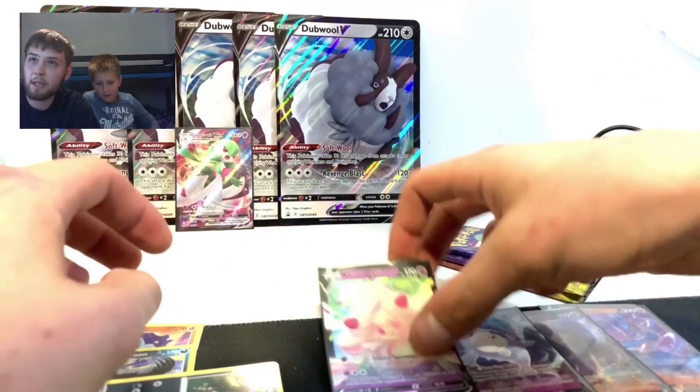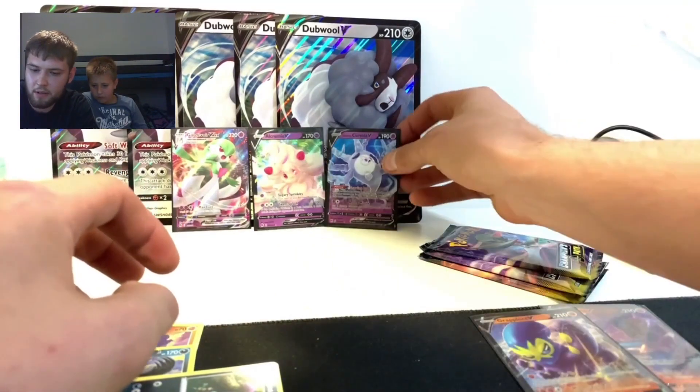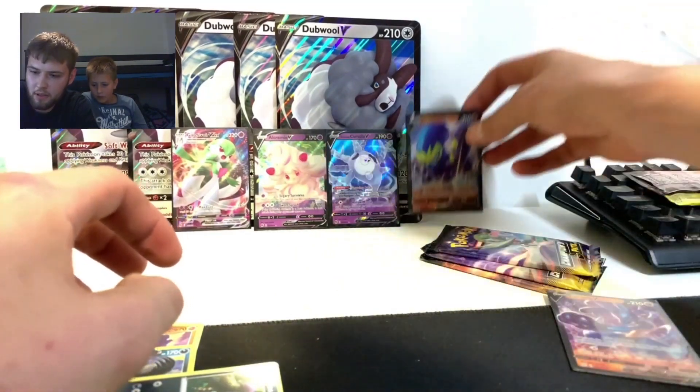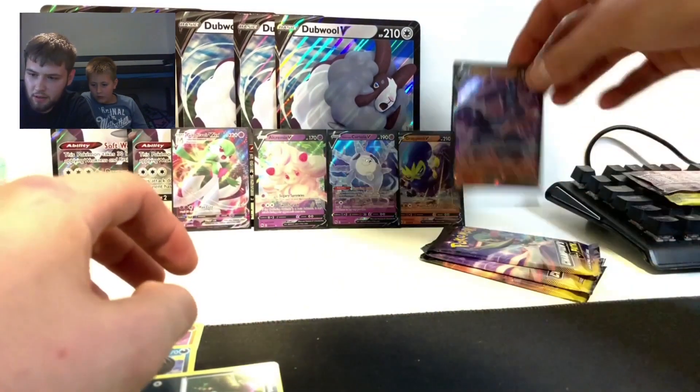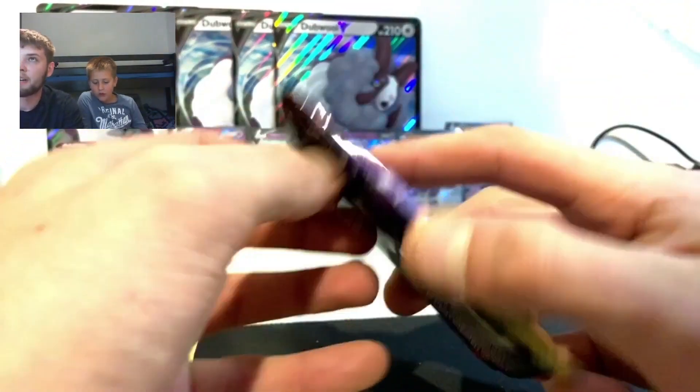So far we've had a Corsolai V-Max, an old Kermy V, Galarian Corsolai V, Grapplocke V, and a Lucario V - alright, three more to go!